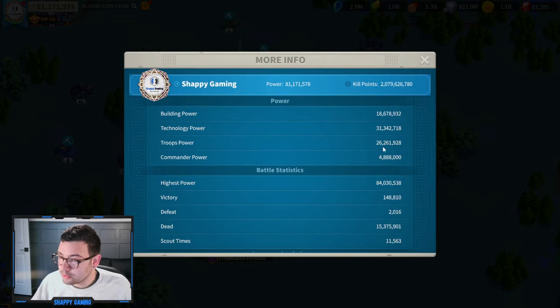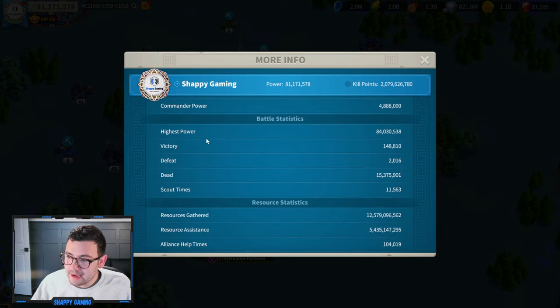Taking a look at my troop power, we've got 26,261,928. And my dead count is 15,375,901 — I expect this to go up. Typically I end up somewhere between 1.5 and 2 million dead every KVK. The question is going to be: can I get my kill count up before I do that? And that's going to be the fun.